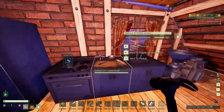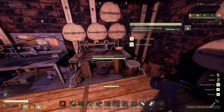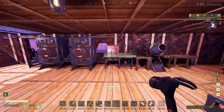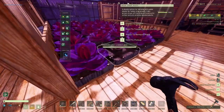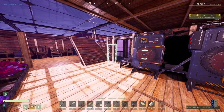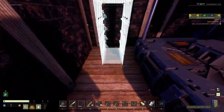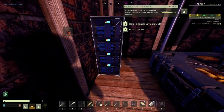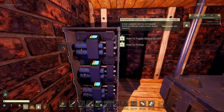One machine is consuming 20 power, another is consuming 15. Let's place the battery rack. It's kind of big — let me put it over here since I'm not using this space for anything. Looking good, looking very good. Connecting it to power — there's power coming in. It's connected and charging up, though the indicator is really small. 140 out of 6 million — they should make it bigger.